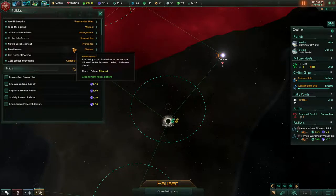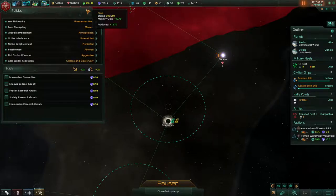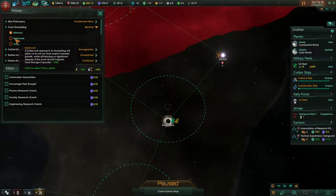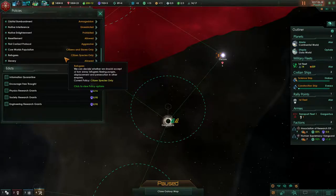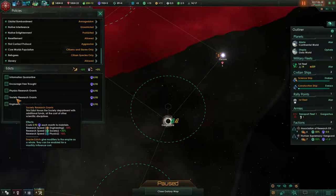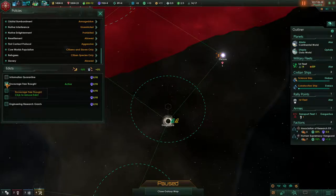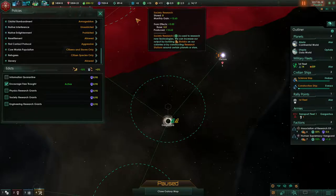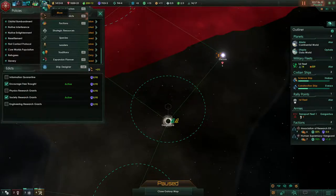Policies and edicts — this is all set to what it normally would be. We're gonna do courage, free thought. We're gonna go real hard on society research. Research complete — yeah, since we're gonna play to our strengths.